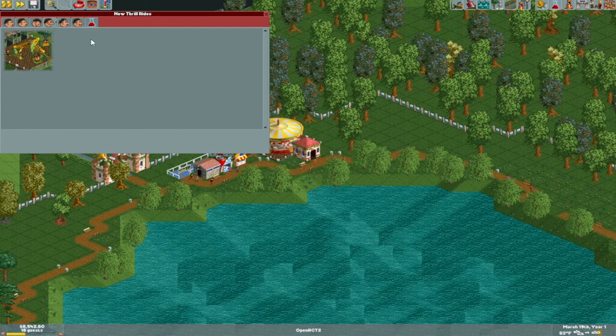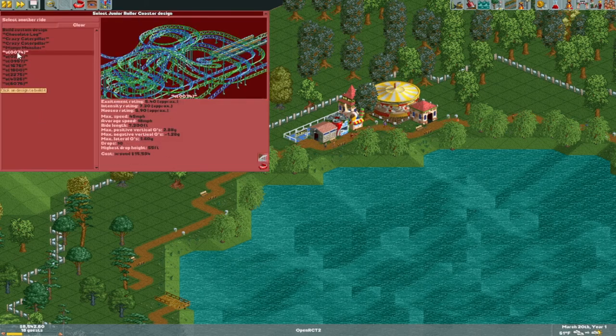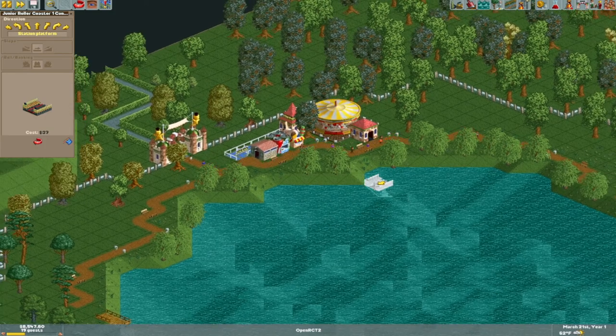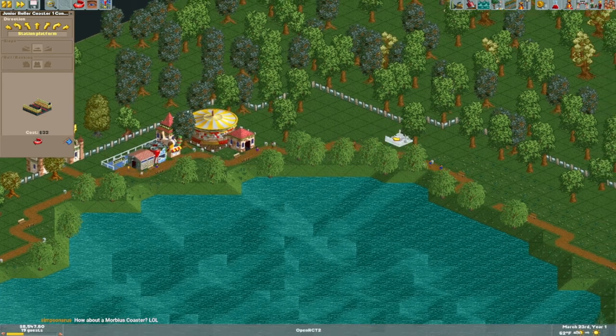Not that the merry-go-round isn't great, but we need something a little bit more. We should probably put in a roller coaster relatively early on. Junior roller coaster — whoa! That's a crazy Mobius coaster. A Mobius coaster is a single coaster that has two stations, and each station is a different part of the track. It's basically like dueling coasters, but each coaster is part of the same one. It goes in one station, does the ride, comes into the other station, then does a mirrored version of the ride. We're building it on the lake, which is even more expensive.